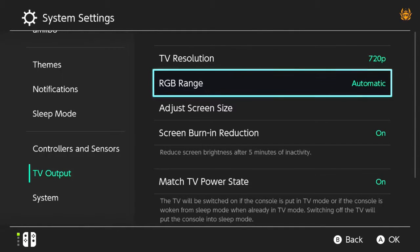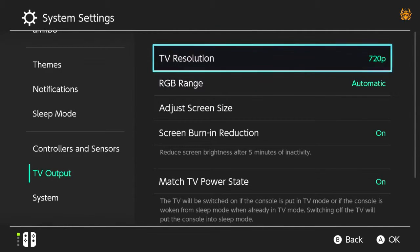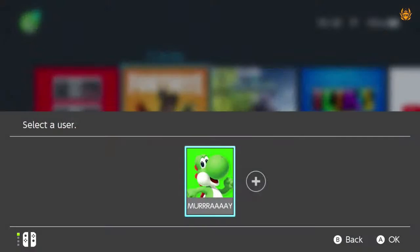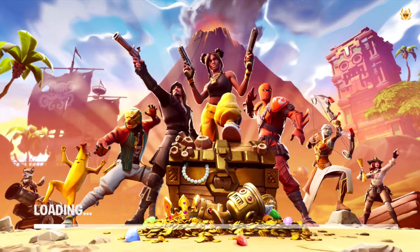Jump into your Fortnite game and you'll notice the difference right away. The Nintendo Switch doesn't need to push as many pixels, so it's a much smoother and more enjoyable experience — especially when you're under attack in a big team battle game mode and the frame rates are going through the floor.